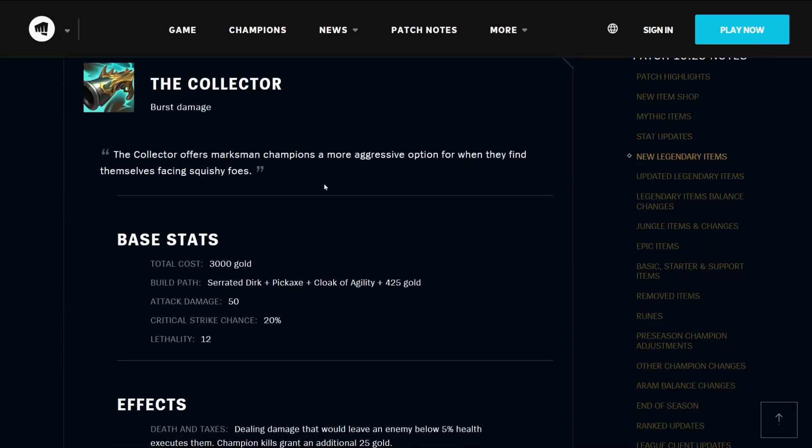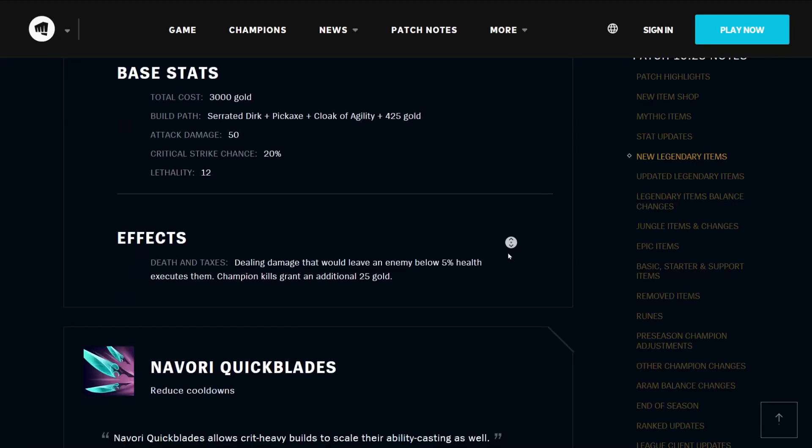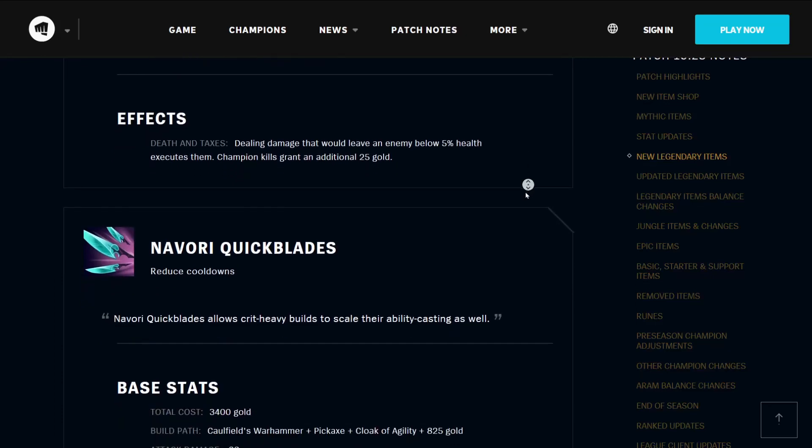The first new Legendary item is the Collector. It offers Marksman champions a more aggressive option for when they find themselves facing squishy foes. It costs 3000 gold, builds from a serrated dirk, a pickaxe, a cloak of agility, and 425 gold. It has 50 attack damage, 20% critical strike chance, and 12 lethality. Its effect Death and Taxes means that dealing damage that would leave an enemy below 5% health executes them, and champion kills grant an additional 25 gold — that would be the taxes part of the equation, I suppose.